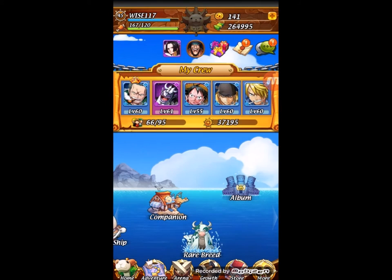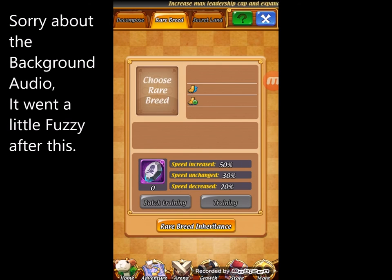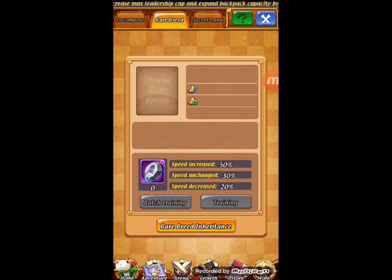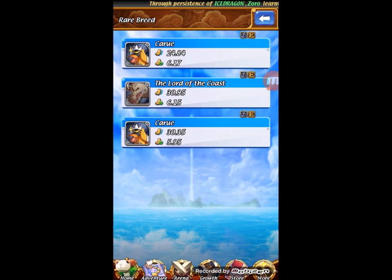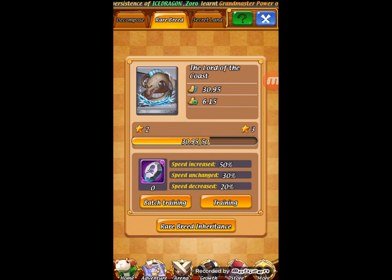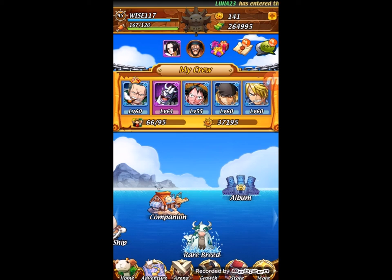And then we have rare breeds. Rare breeds are pretty much your speed beasts, like I was saying earlier about Zorro — this is where you obtain them. We're going to go to Secret Land. I can't get on this one yet, but that's how you obtain them — you need these little white bubble paws. When you come here you just pick your beast. If I had some stones with the skulls, that's how you upgrade them. Vice versa, just like pirate ships, you can decompose. I only have three — I don't even have a full squad yet. But that's a quick rundown of rare breeds.